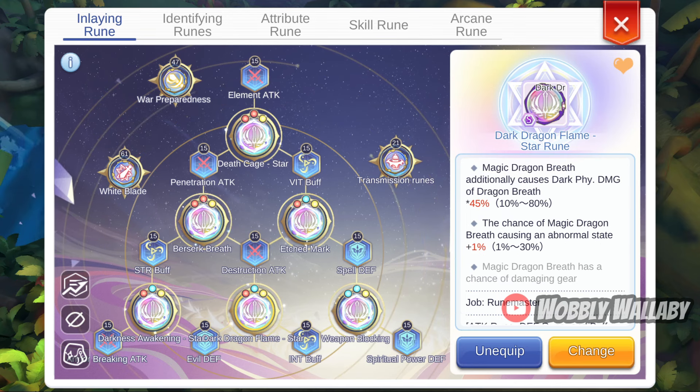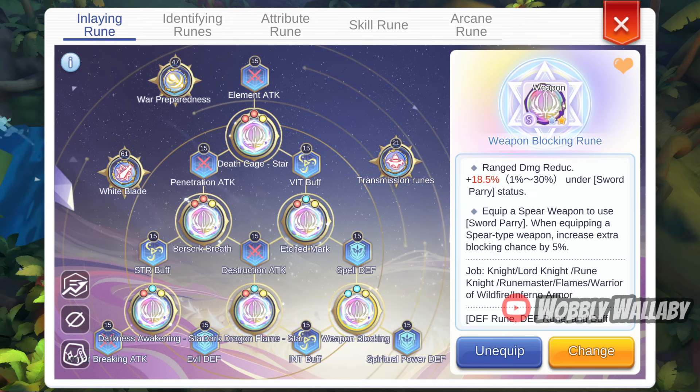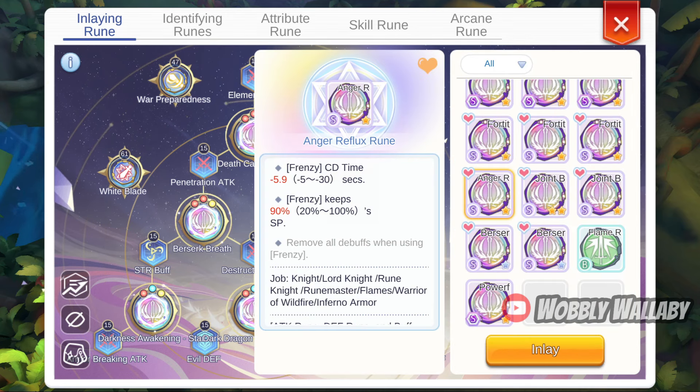Next is the Dark Dragon Flame Star Rune — a high first line is great. The second line is good for mobs, and the third line is good for PvP. Finally is the Weapon Blocking Rune — if you have the second line, you can use it; it fits but isn't necessary. I'd use the Anger Reflex Rune for making Frenzy better, but I'd have to carve it to fit, so I didn't use it.